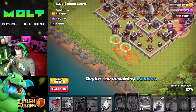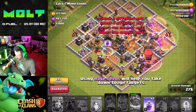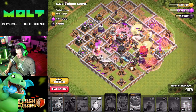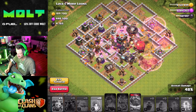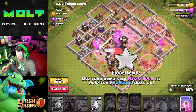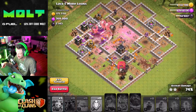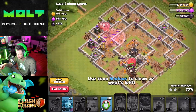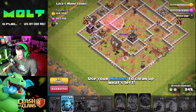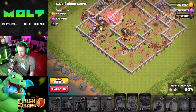'Deploy one more Lava Hound.' 'Deploy the remaining balloons in two different packs.' Rage spell, rage spell! 'Use your Grand Warden's ability.' Wow — things are going crazy! 'Use your remaining spells to help the balloons out.' Get in there on that — please, thank you. 'Use your minions to clean everything else up.' Let's go guys! Nice — all right, we got 100% on that one!